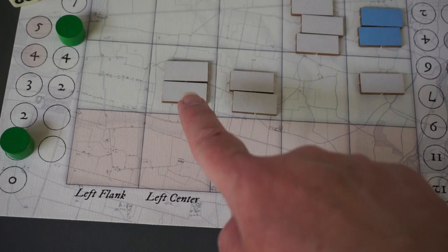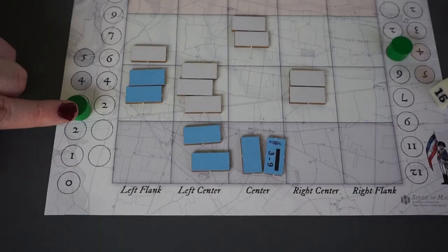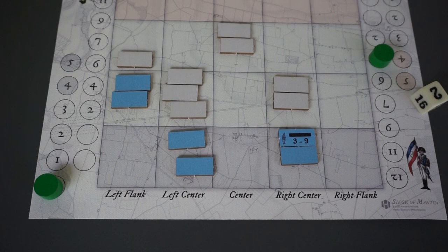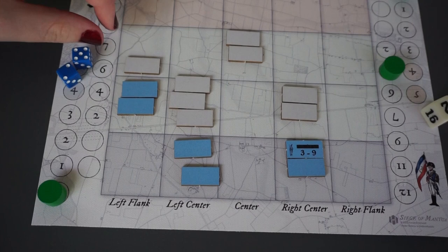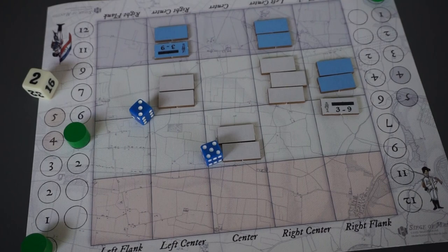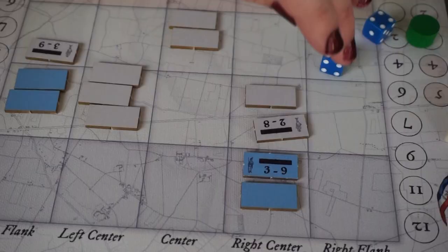Apply pressure on the French right. France meets this by completing their turning maneuver. Then she attacks on the left. Because two units make up the attacking wing, this costs two commands. She adds the number of units to the roll. This isn't more than the enemy's morale, so they survive the attack. Austria spends three commands to attack with their deep formation. This roll is enough to eliminate the front unit, so the same roll is compared to the back. The entire wing is wiped out.